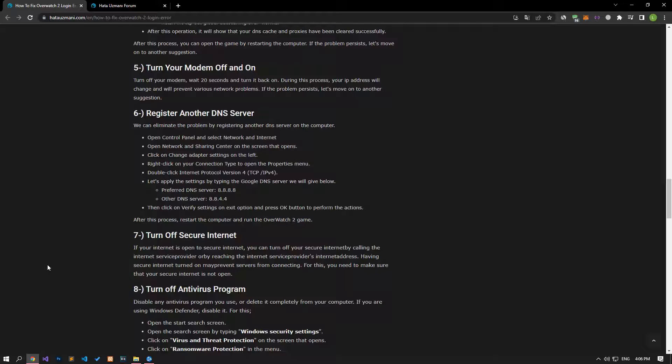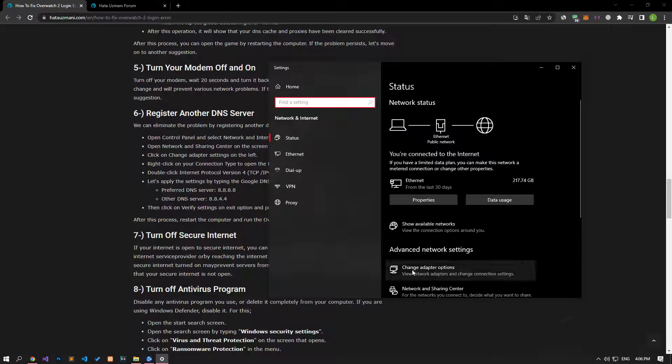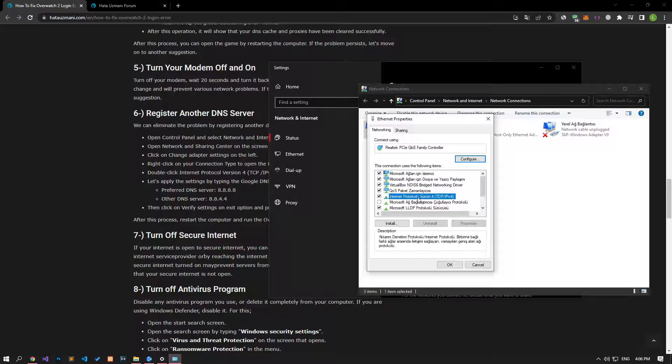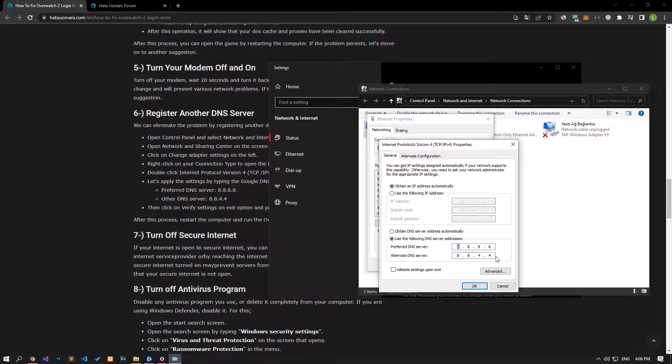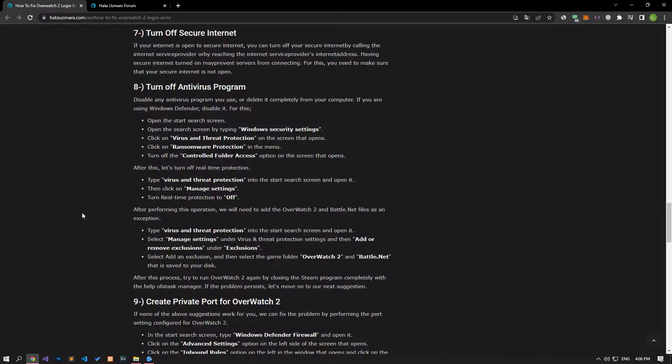If the problem persists, we can set the DNS server as Google's default DNS server and eliminate the problem. Right-click the internet icon in the lower right and click open network and internet settings. Click on the change adapter options in the new window that opens and right-click on the ethernet option to access the properties menu. Configure and save the Google DNS setting by double-clicking on the internet protocol version 4 option. Once the process is complete, check if the issue still occurs. If your internet is open to secure internet, you can turn it off by calling your internet service provider or accessing their website, as having secure internet turned on may prevent servers from connecting.